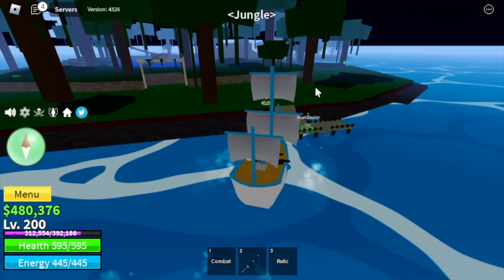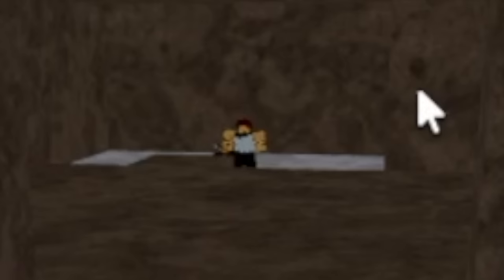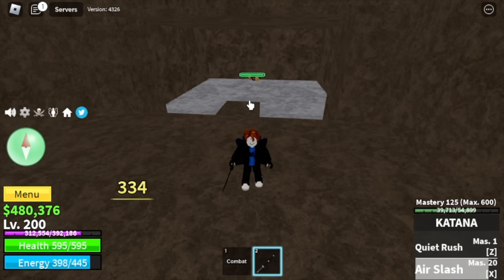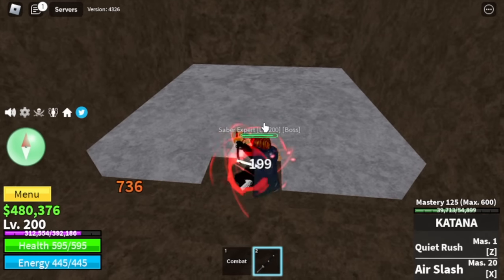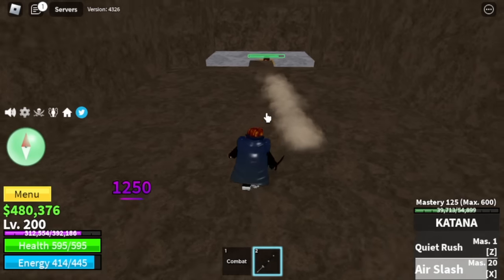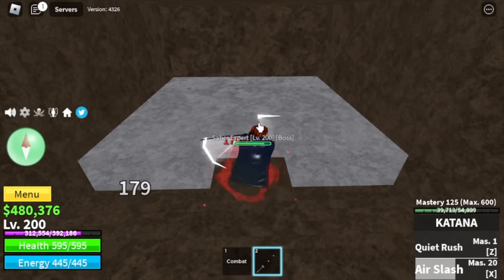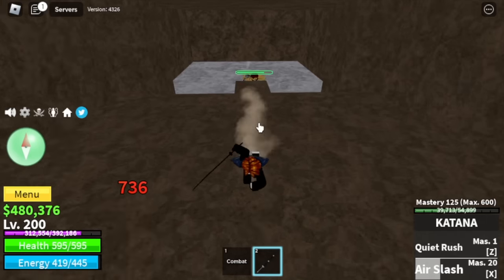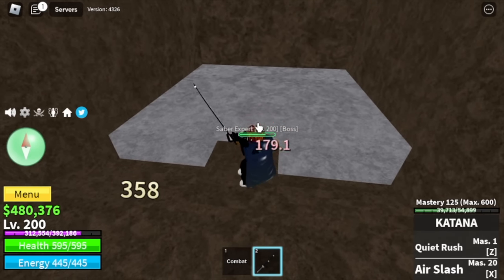That relic will be used to open a door in the jungle, and you will unlock a boss — the Saber Expert. This is my technique: do the stone strat. Left clicks, use your skills, go back, wait for him to use his skills. Then go back again — left clicks, use your skills, go back, wait for him to use his skills. Keep repeating this until you beat him.